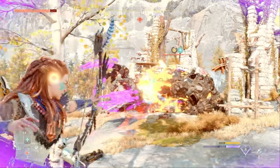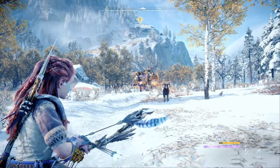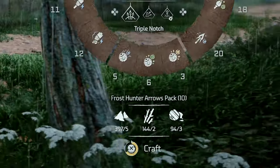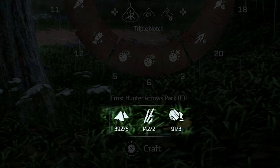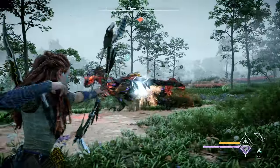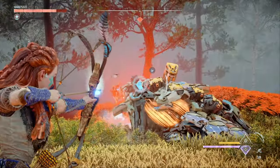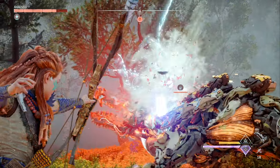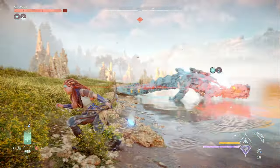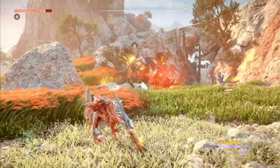Moving on to our next weapon, we want to start building out our arsenal of elemental ammo types, and I always prefer to do this with bows instead of other weapons for two reasons. Arrows are the cheapest ammo in the game, using just shards, ridgewood, and green rarity elemental resources to craft, so you'll pretty much never be hamstrung by running out of rarer resources like blast paste and metal bones. Elemental arrows also allow you to hit corresponding canisters on machines to trigger elemental explosions, which is a powerful and important combat tactic — for example, hitting a blaze canister on a fire bristleback with a fire arrow.